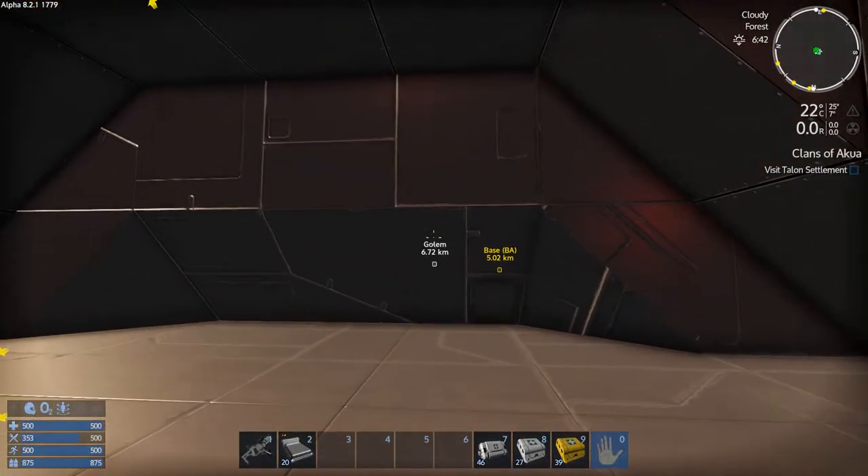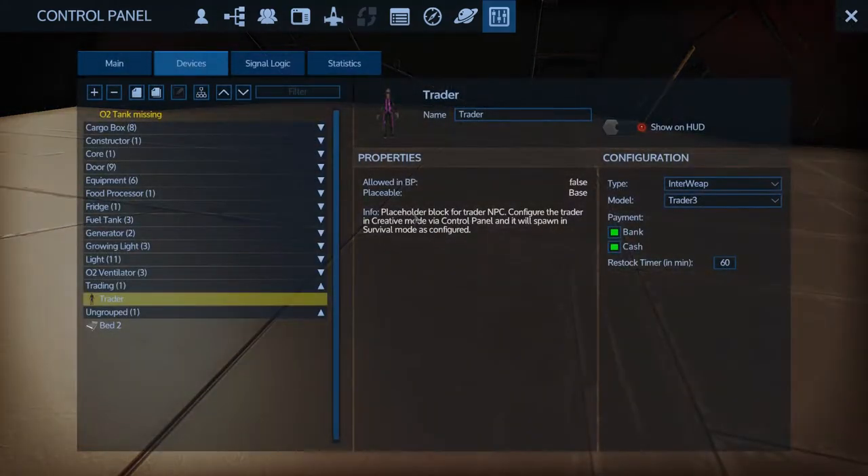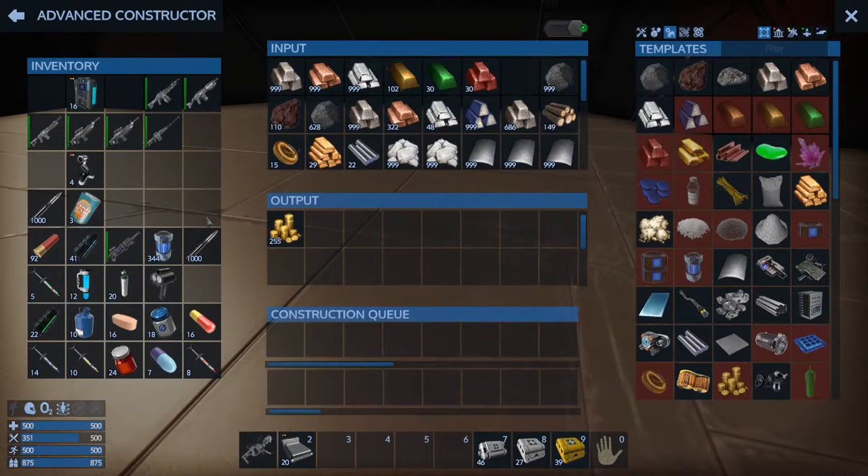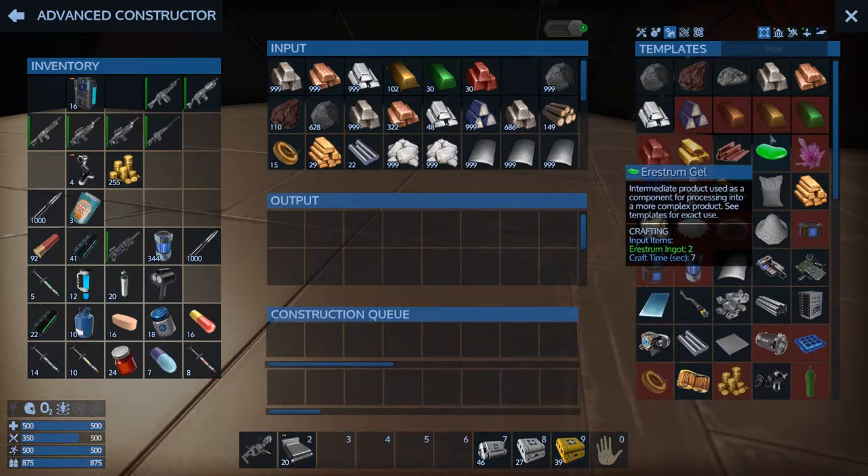I'm thinking I'll put a furnace here. Let's see if we have enough mats right now. I've got all these gold coins, so I can put an ATM here - I'll put it up by the trader obviously.